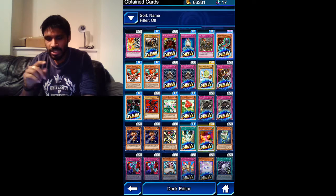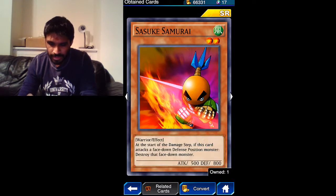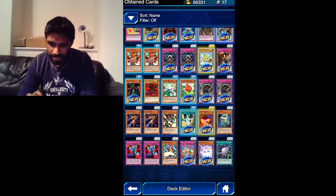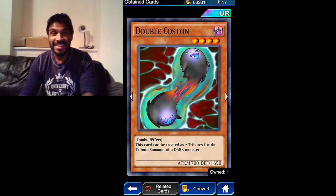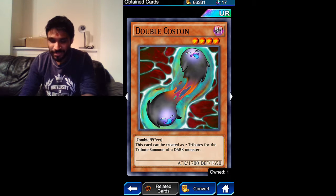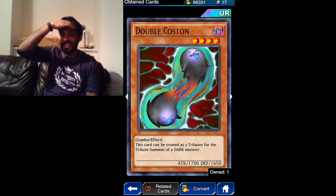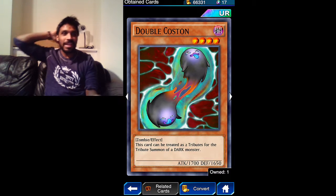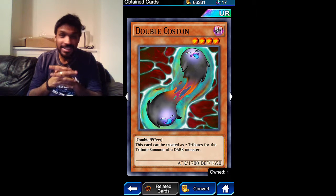Jerry Beans Man, Sasuke Samurai, and to finish it up - Double Costum guys! I cannot believe I actually got it. I can't believe I actually got Double Costum - that was one of the cards I actually wanted from the UR list. So I'm going to leave this here. This is amazing.